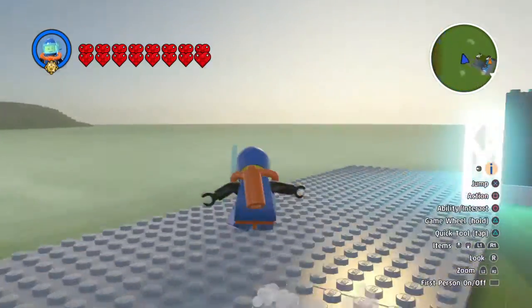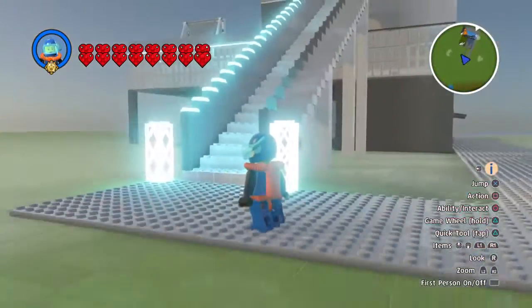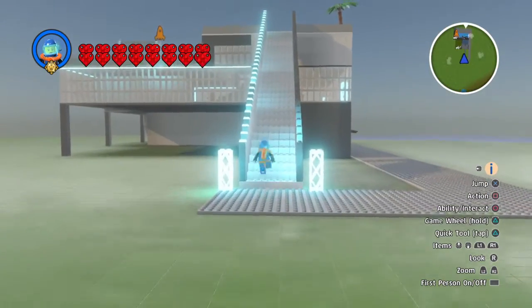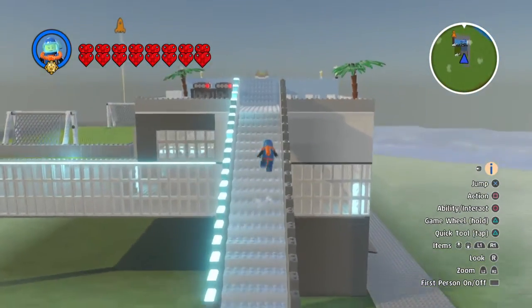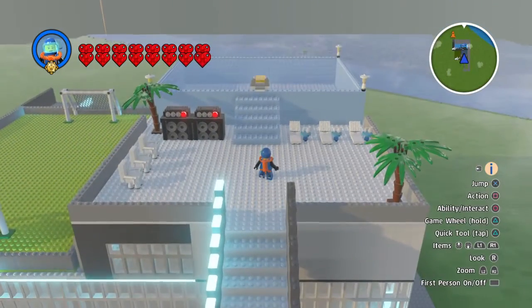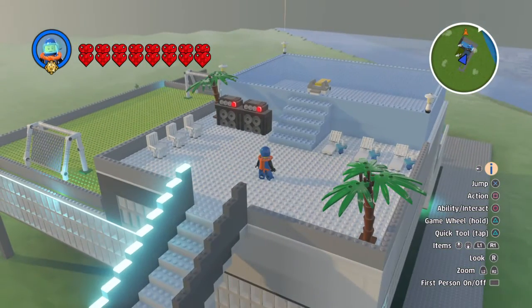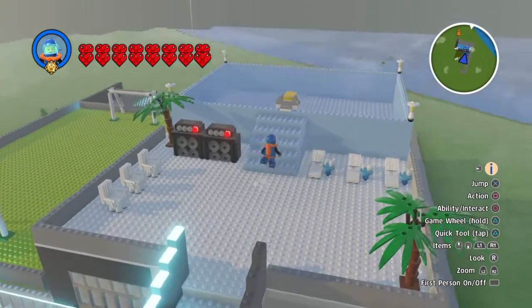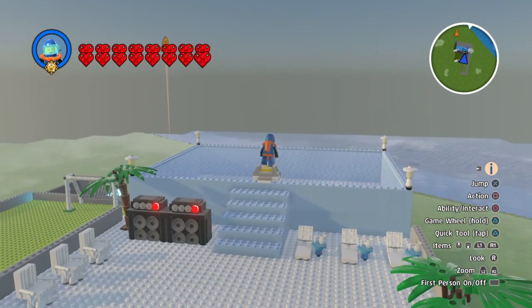Daddy, why do you have a girl face when you're a man? I don't know, don't worry about that. Anyway, this is my stairway to the party zone. Get up to the party zone — got a couple of palm trees, some tunes going on, a few sun loungers. Do a little dive in my pool.